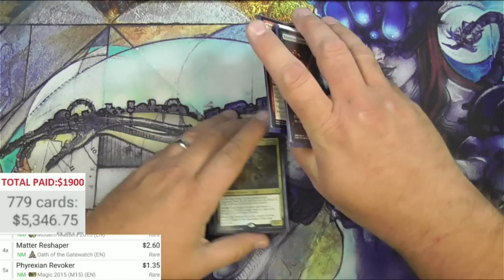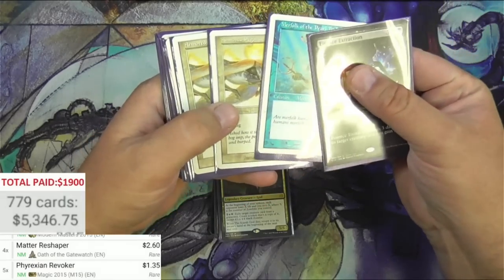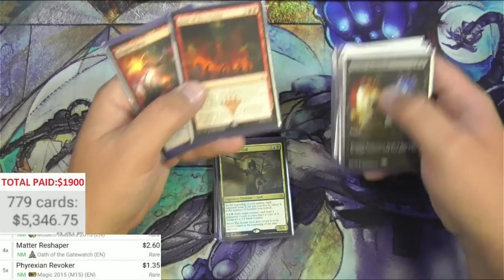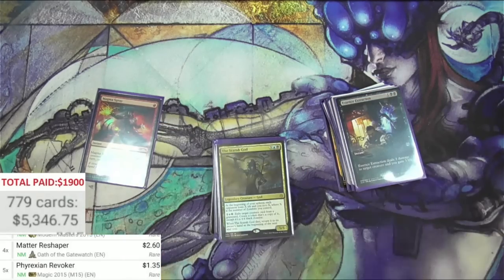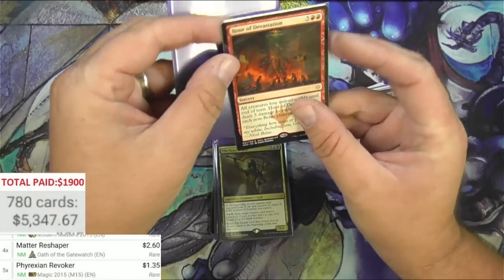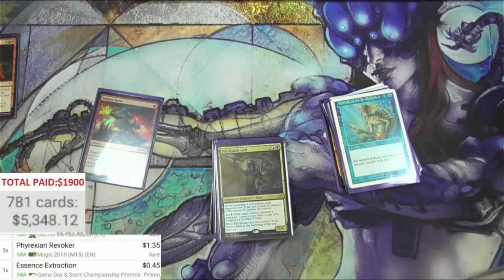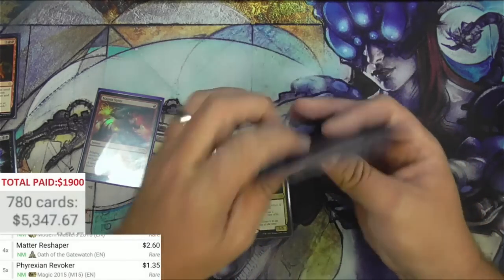Scarab God - this is interesting. I don't know what the rhyme or reason is of this. I'm thinking cube, but those are pretty underwhelming cards for a cube. Would you have more than one card in a cube? I guess you can set your cube up however you want. Hour of Devastation - seen before. They're perfect fit and put into sleeves. I'm thinking this is a cube. Essence Extraction - let's check it. Game day promo, 45 cents. I'm going to probably leave these in their sleeves - they're very nice, actually.